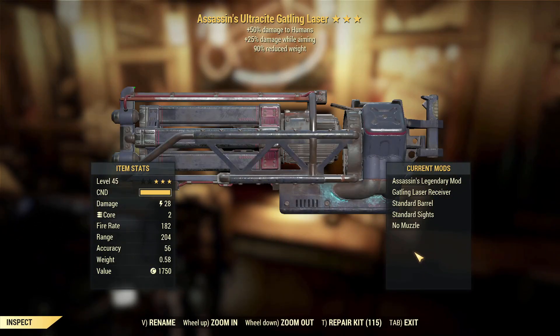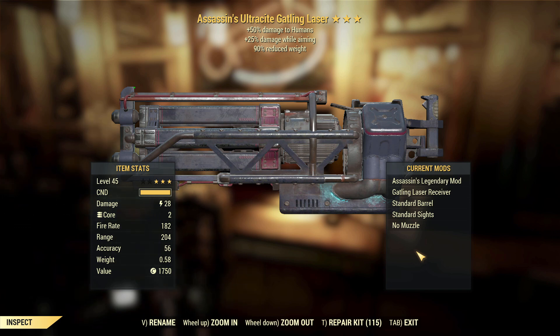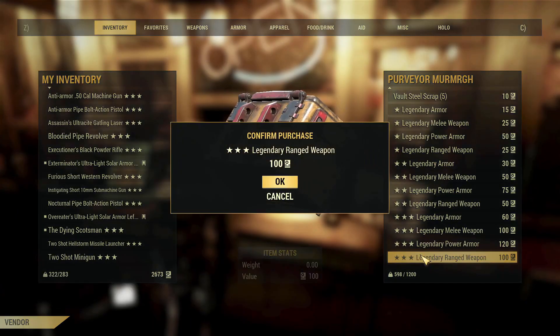Assassin's Ultracite Gatling laser, damage while aiming, reduced weight. Absolute donkey poop — complete and utter rubbish. 100% getting scripted.